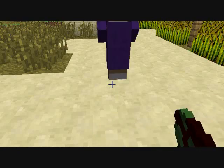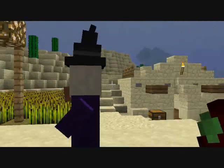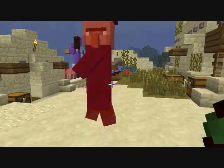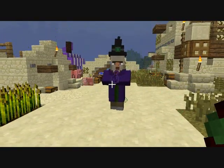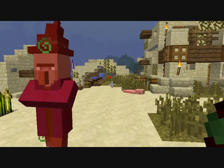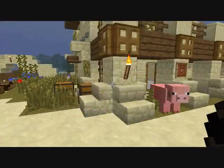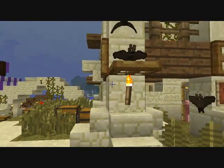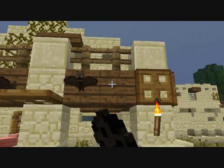They've also added these guys with wizard hats — witches. You punch them and they throw a potion at you. You can see it in their hand. Oh, he hurt himself — what an idiot!